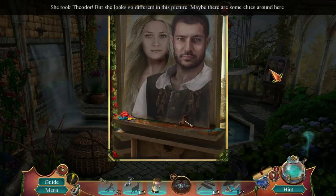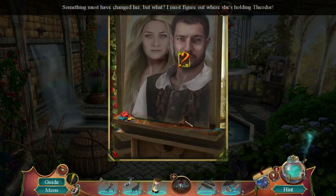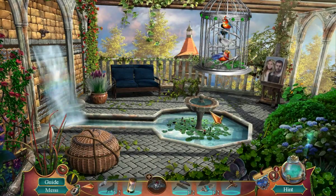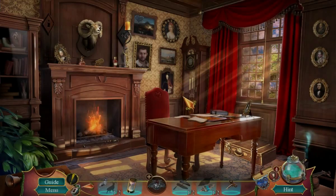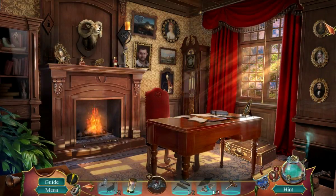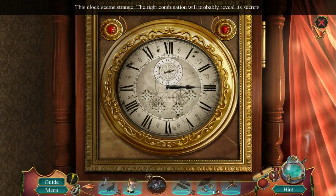She took Theodore! But she looks so different in this picture. Maybe there are some clues around here. Something must have changed her, but what? I must figure out where she's holding Theodore. If I use this paint, I can get everything stuck in it. Study. The thing is empty. I hope luck stays on my side. This clock seems strange — the right combination will probably reveal its secrets.